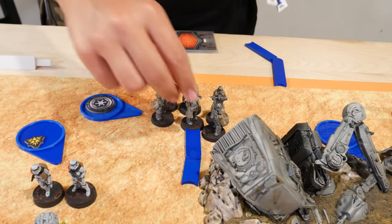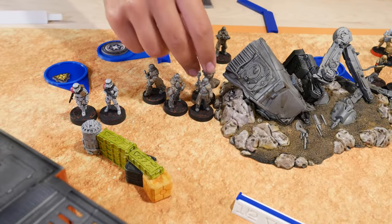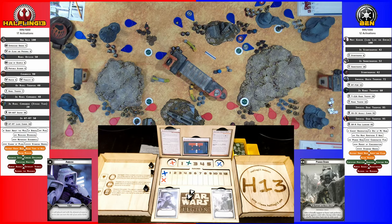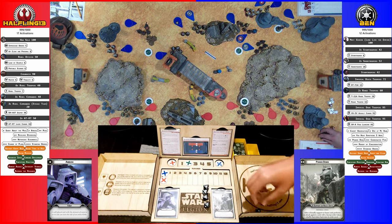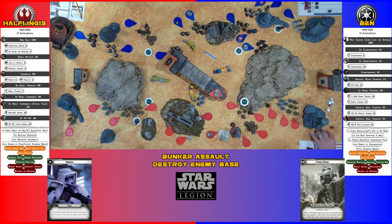Activating this squad — they move up and split their fire: not gaining the free aim, firing at lone Chewbacca with one group and at the two-man sniper squad with the other. Four hits and a crit. One hit taken by low profile, leaving three cover saves — scoring two. Two regular armor saves — of course rolling well now.